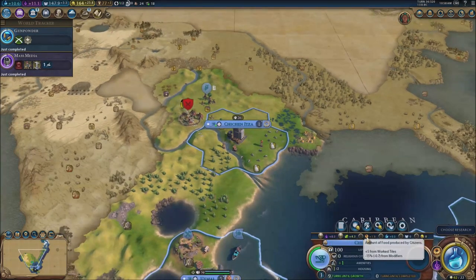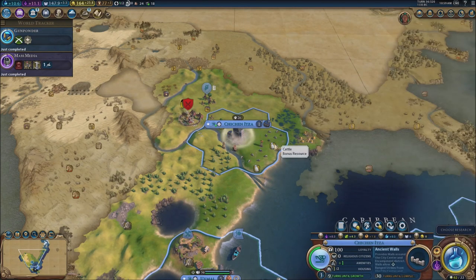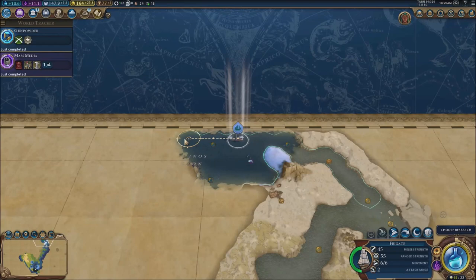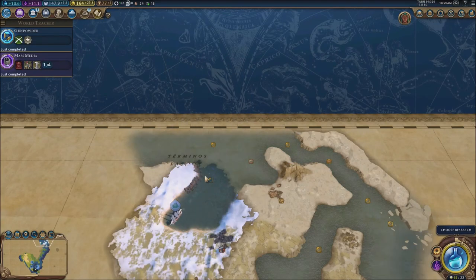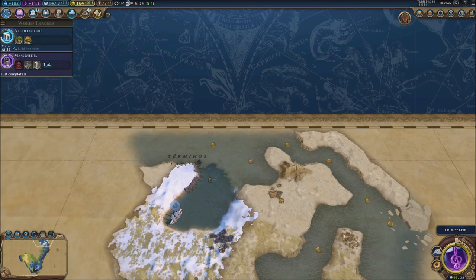We're going to go ahead and get all these things. Monument — not really. It takes one turn to build stuff anyway. I am going to go for the ancient walls right away because this could be very dangerous — we're right beside a barbarian camp. I'm going to go on this side. Architecture will give us some more wonders that we can build. I'm going to get that.